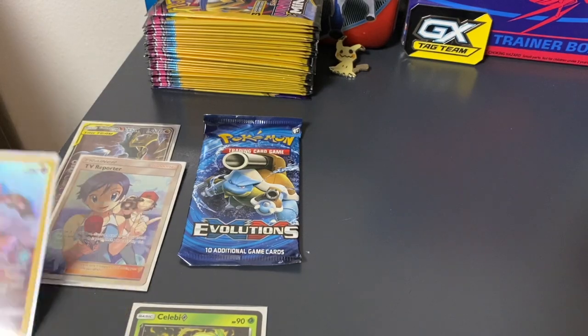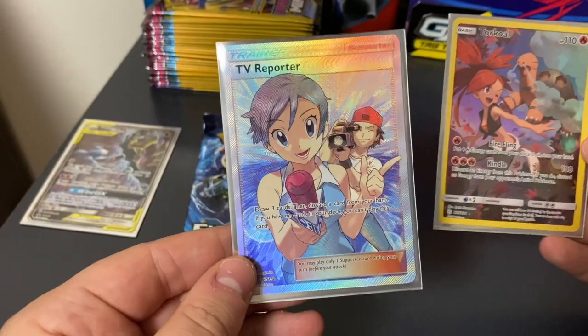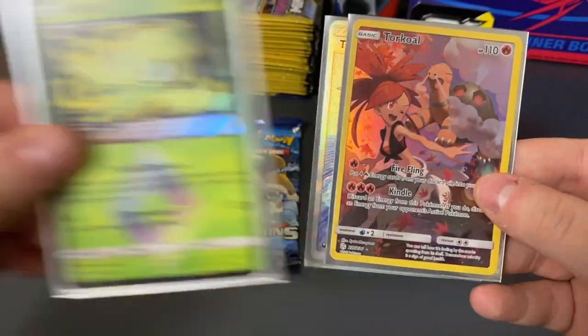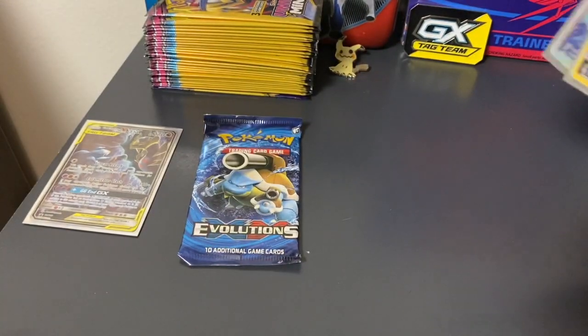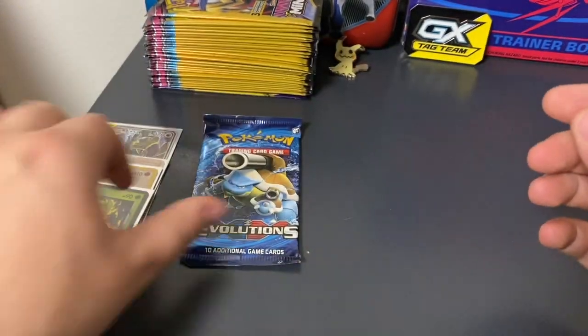Can we just take a moment? Out of this tin, there's four packs — we pulled the TV Reporter Full Art, the Torkoal Full Art, and then a Celebi Prism. Evolutions, you got a tough act to follow here, my friend.